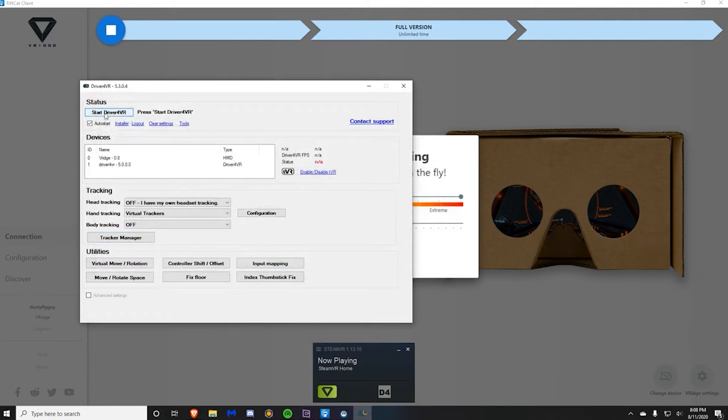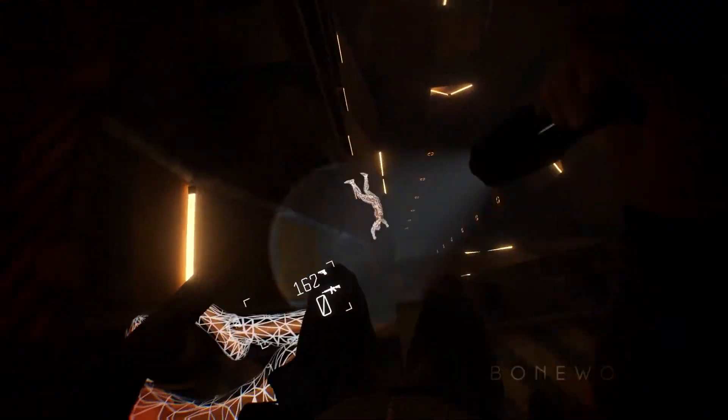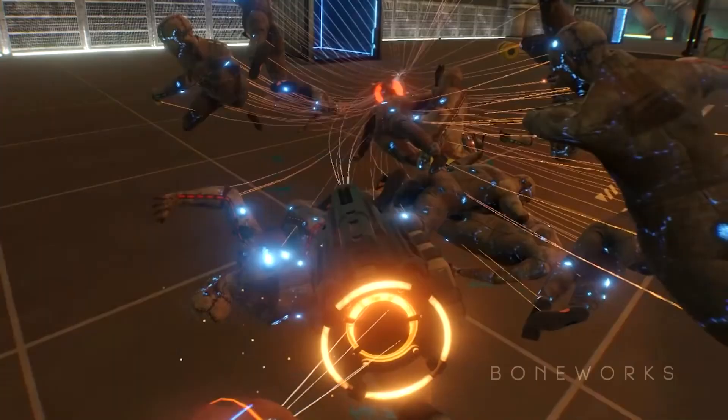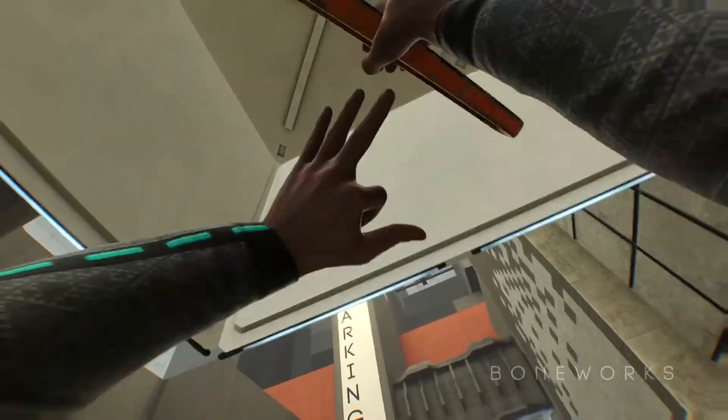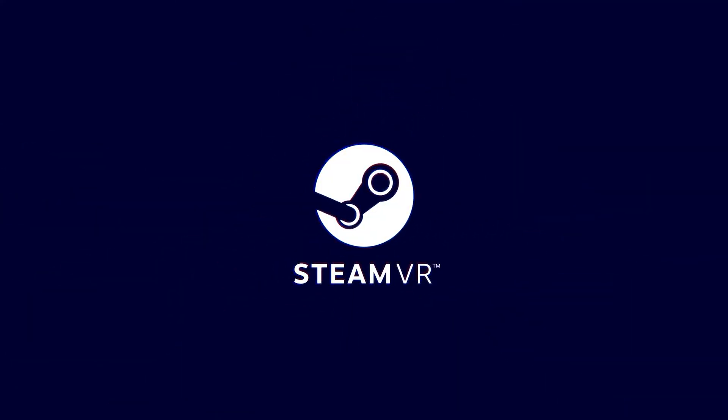Now for the $100 or more option: get a real Windows Mixed Reality headset with controllers. Search for Windows Mixed Reality in your browser — they're often on clearance now because businesses are selling them off. I got mine for $99 USD, but you can find them cheaper. These are better than Oculus Quest and cheaper because you get a SteamVR headset without a cable or Air Link. Download the Windows app and enjoy.